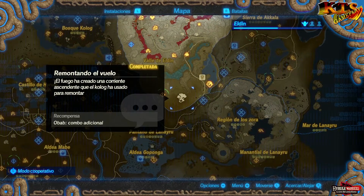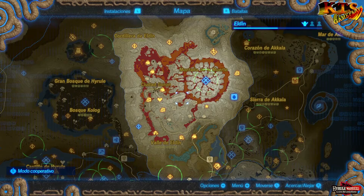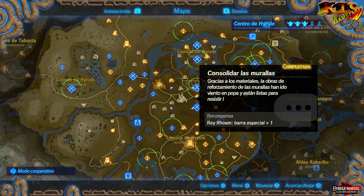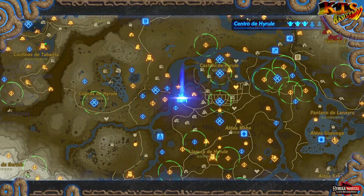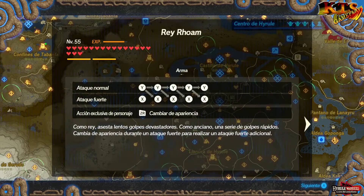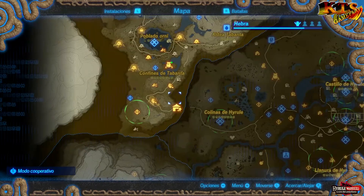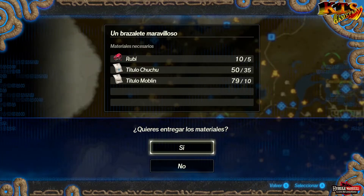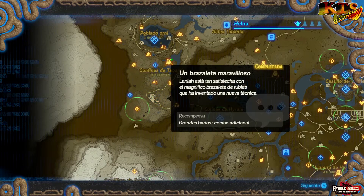Ya hemos completado dos peticiones, vamos a seguir por aquí buscando alguna de ellas. Bueno, aquí tenemos una del Rey Rohan. Para darle dos corazones, todo esto nos viene bien. ¡El poder se acrecienta! Y ahora nos hemos quedado sin materiales para esto, pero sí que tenemos por aquí el combo adicional. Por lo menos a las grandes hadas les podemos dar bonitos combos adicionales.